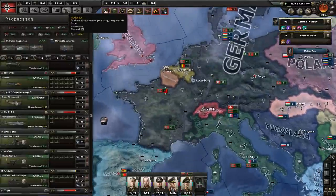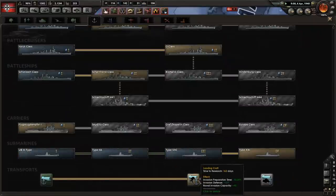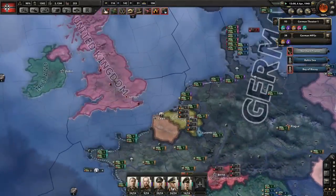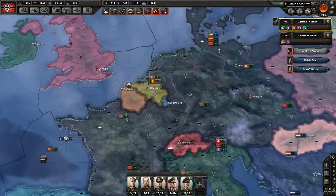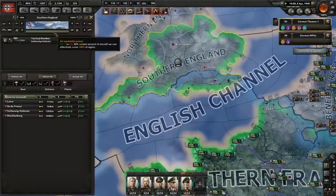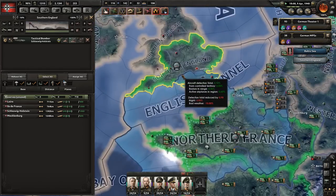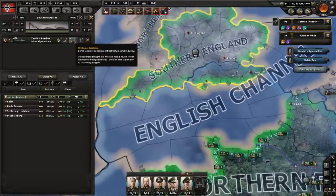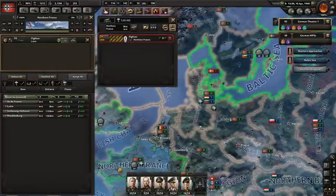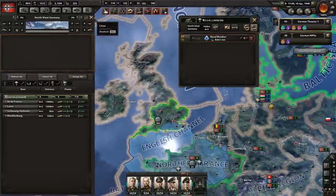Been playing on high speed for a while. This 1940s tech gives naval invasion preparation time minus 50%, naval invasion defense, and naval invasion capacity plus 40% — that'll allow more men involved in an invasion. I plan on doing a Sea Lion pretty soon. We've got bombers blasting England day and night — 100% of the region covered — the only thing they've got is anti-aircraft guns.